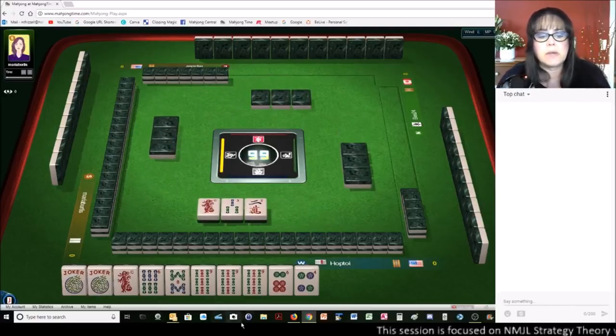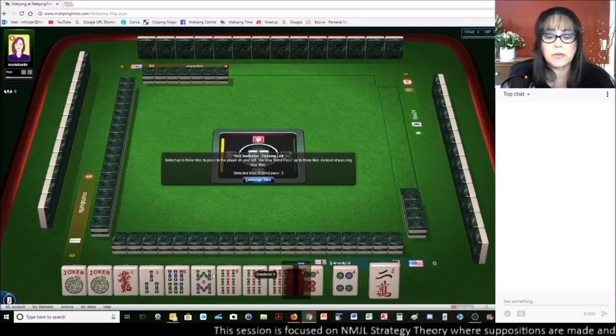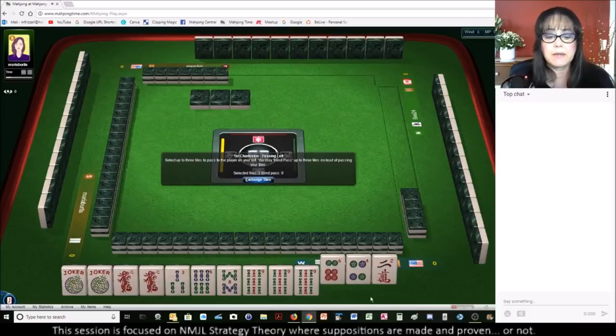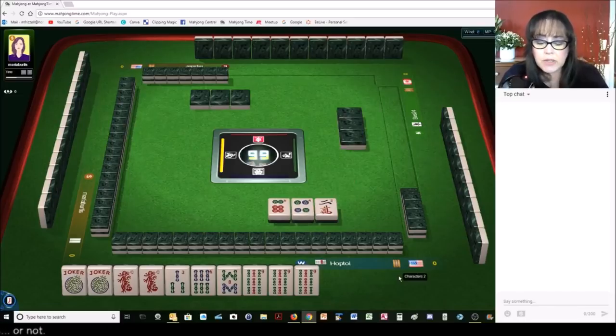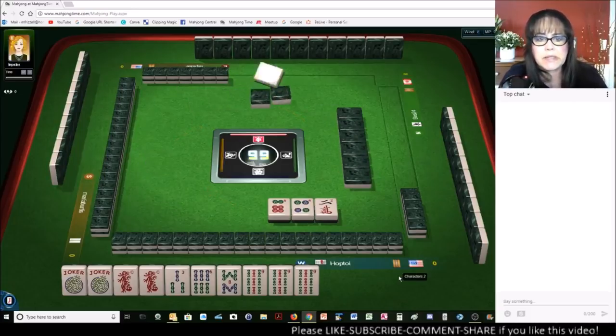We got a three, so I'm thinking three-six-nine. We did pick up a red dragon, though — we might be able to play. Let's pass these three. We might still be able to play a quint here. If we get a six crack, we could play the knitted three-six-nine hand. It's a 25-point hand compared to a quint — small potatoes.